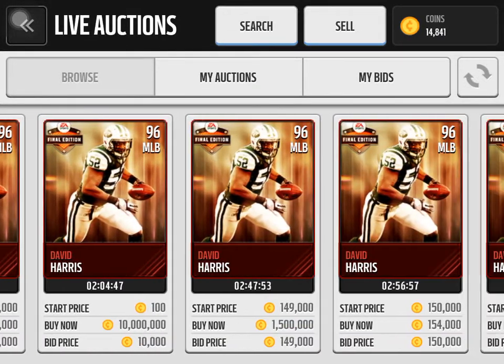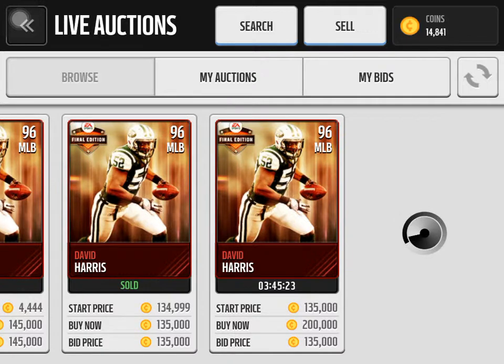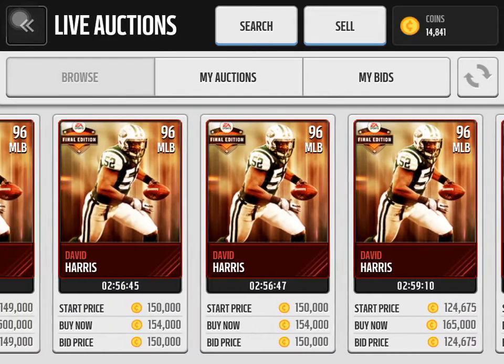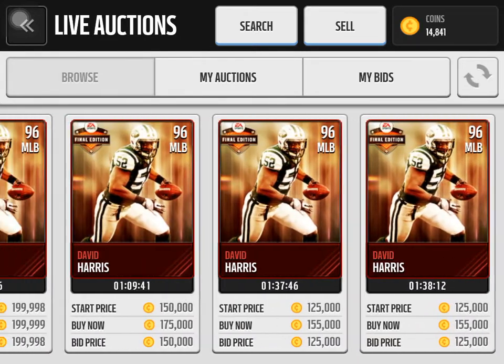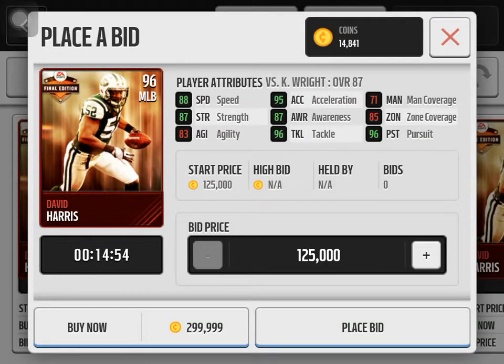You've got to spend a lot on this card — well over 100k. The cheapest right now is around 135k, but it looks like it already sold, so around 150k for this card. His stats: 88 speed, 95 acceleration, 71 man coverage, 87 strength, 87 awareness, 85 zone coverage, 83 agility, 96 tackle, and 96 pursuit.